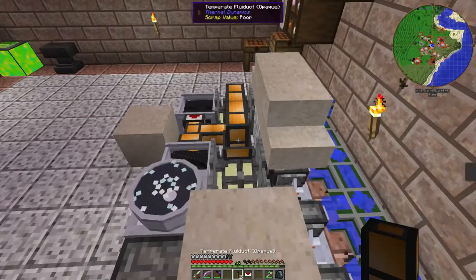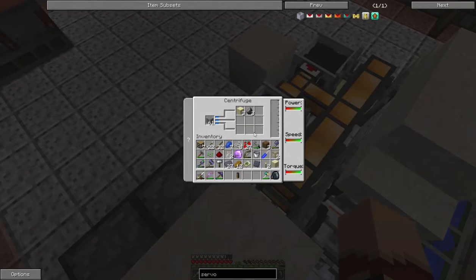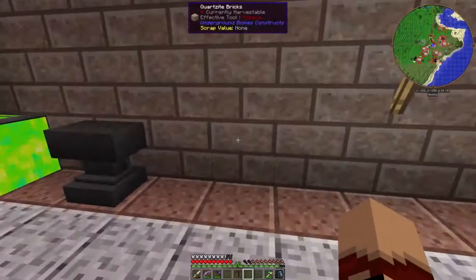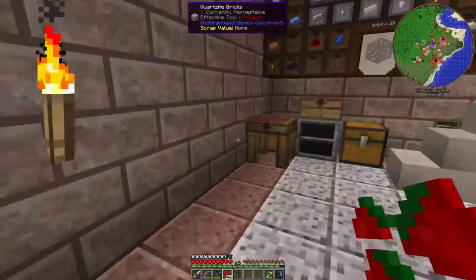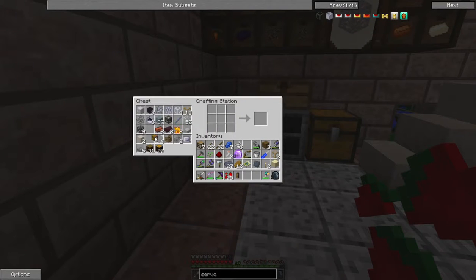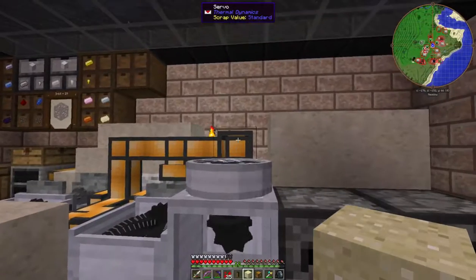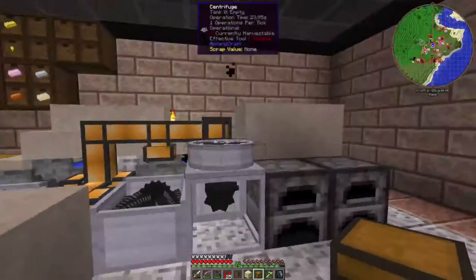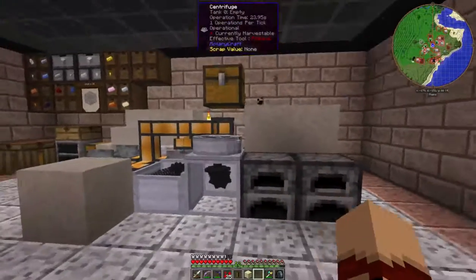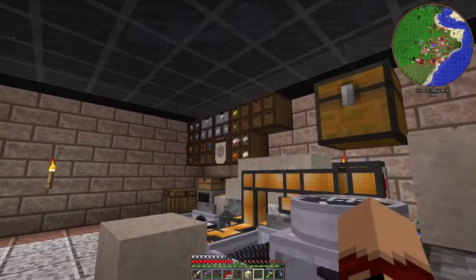I want to put this here, this here, like that — and that will suck out the lubricant once I get that in there. But see, now I'm getting sand and flint, which is quite nice. I'm going to take something that'll take a second, but I'm going to put an item pipe from there to there, and then I can just put the canola seeds in that chest.